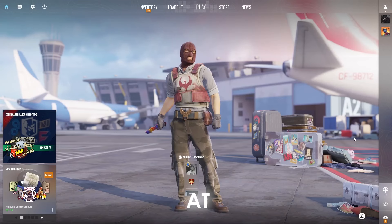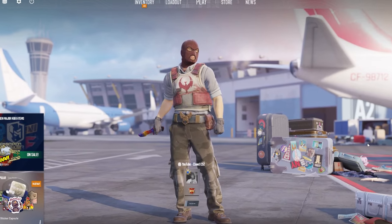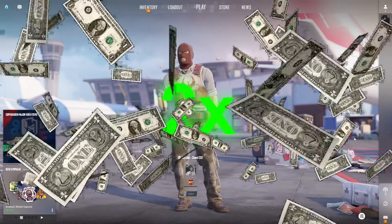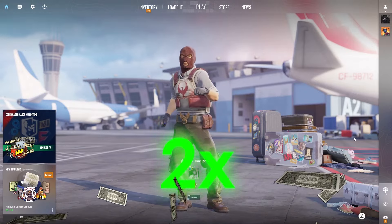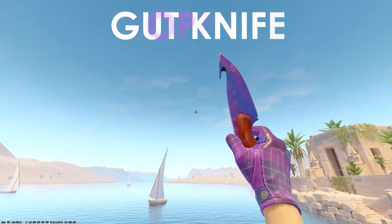Today we're going to be taking a look at four cheap, extremely profitable trade-ups that you can pick up in CS2. Three of these trade-ups have a chance to more than double your money, and all of these trade-ups cost under three dollars.